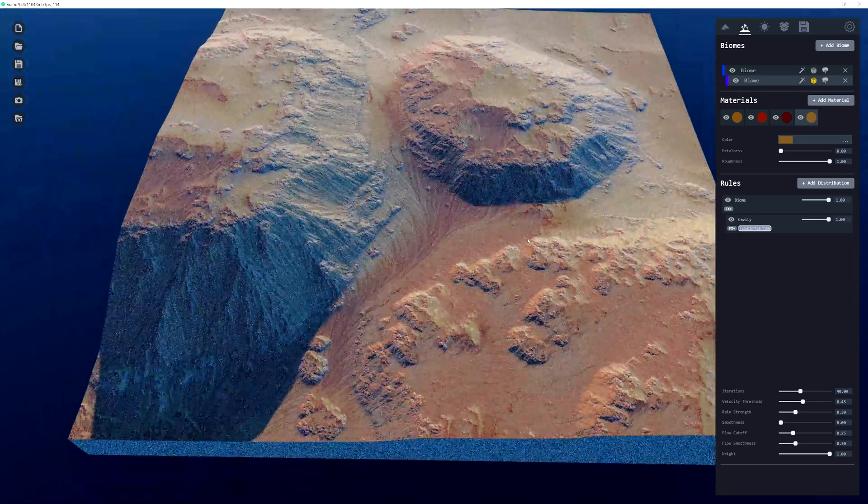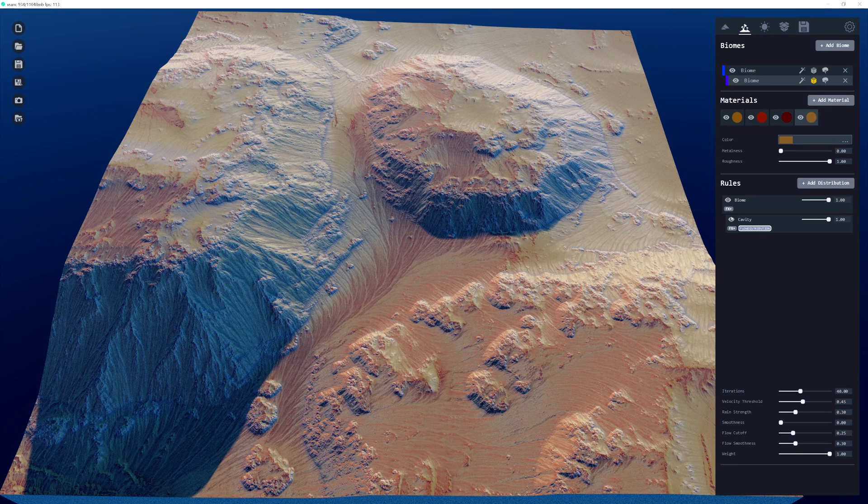You can have a thick flow distribution to simulate collection areas, reducing the viscosity to affect broad areas, and then add a finer flow distribution that trails off from the thicker areas — making it feel like ponds and pools collecting and overflowing when it rains. That's a really creative way of texturing that we can look forward to in World Creator 3.